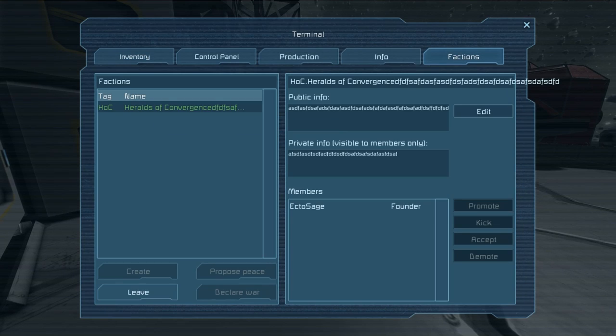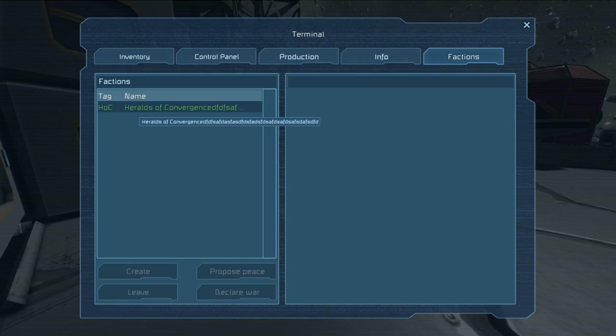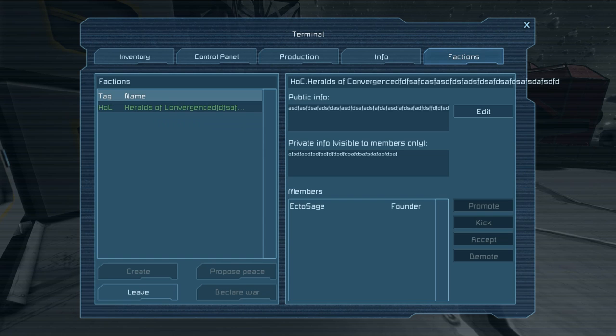Let's go back and look at factions again. In the factions tab you can see the Heralds of Convergence basic setup and the members list. There are actually three ranks: the Founder — whoever originally created the faction — then Leader and Member. To add more people, you can't just click Add. They would have to open their own factions tab, look at the listing of factions, click on yours, and they'll have a Join button at the bottom.